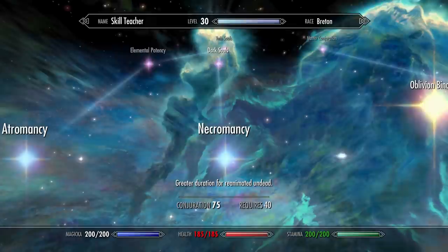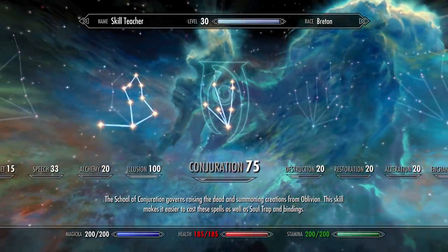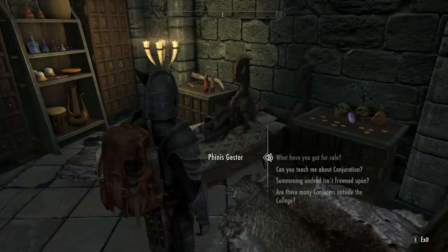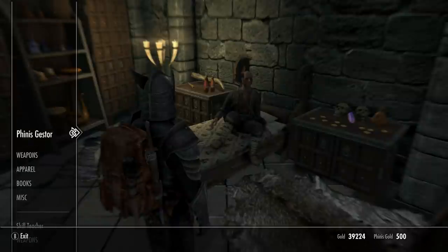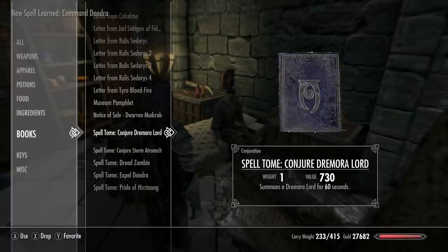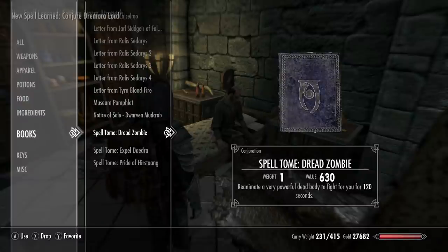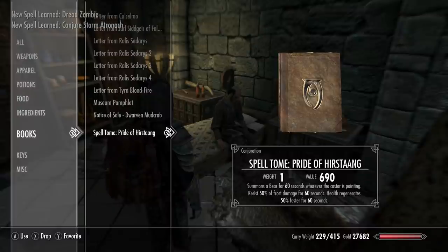Throw some more perks in here — Necromancy for greater duration for reanimated undead. Then talk to Phineas for the level 75 spells: Command Daedra, Conjure Dremora Lord, Conjure Storm Atronach, Dread Zombie, Expel Daedra, and Pride of Hircine — but that is a Creation Club spell.